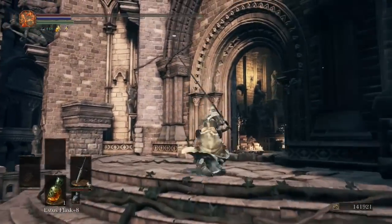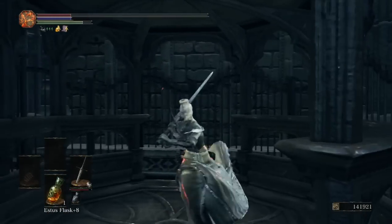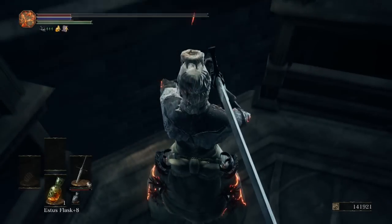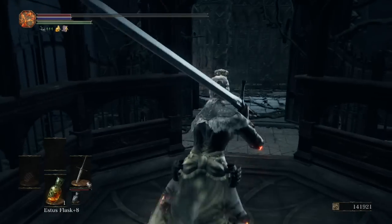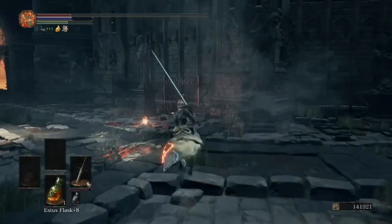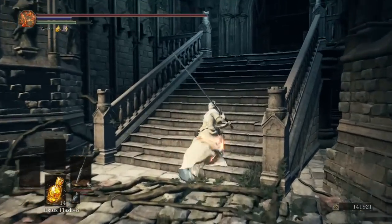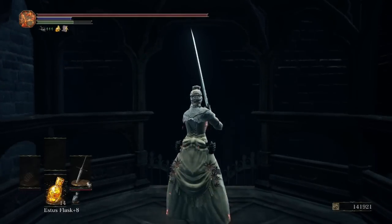We're nearly there. In this room there's an elevator that provides the biggest shortcut of the level — let's take that and head back to the bonfire to restore our estus because there are tough battles coming up. We came out right next to the bonfire, which is great. There's the shortcut back to the boss fight if we die.